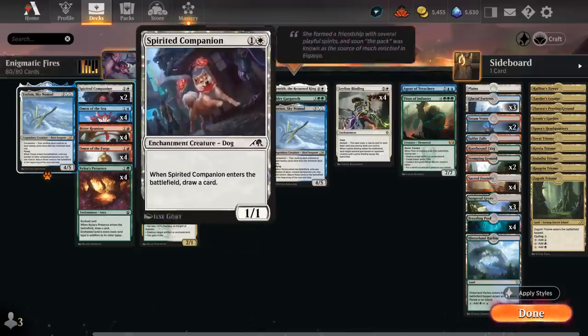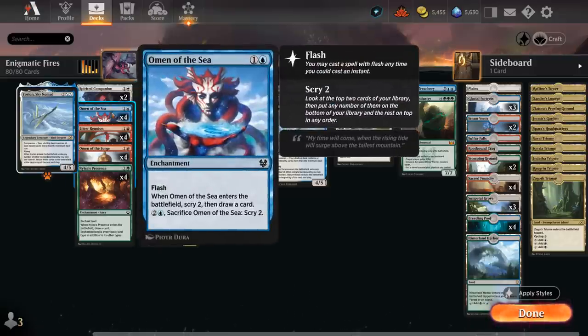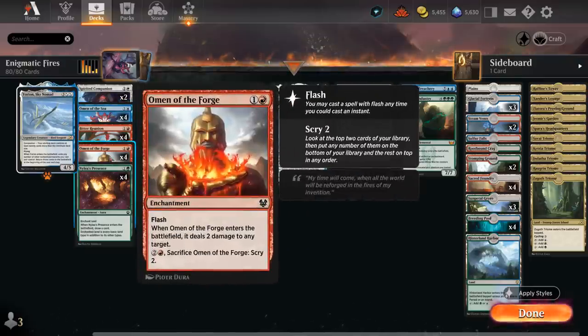Spirited Companion is a 2-mana creature we can't search up with Incarnation (no 1-mana enchantments), but it's a nice early play we can later sacrifice to get a 3-mana creature, and great to flicker with Yorion. We have 4 copies of Omen of the Sea to flash in, scry 2, and draw a card — mostly kept in play to flicker later. Omen of the Forge deals 2 damage to any target when it enters and functions similarly.